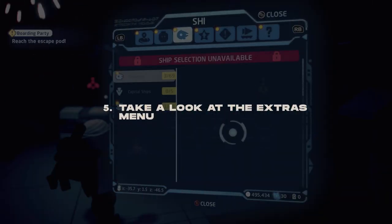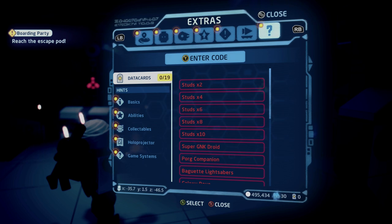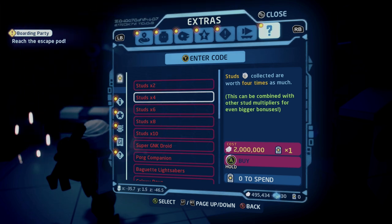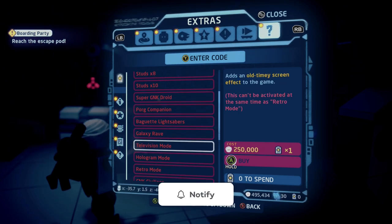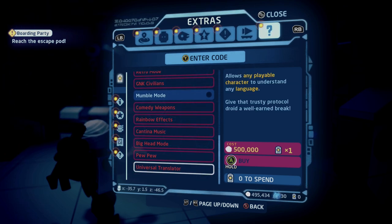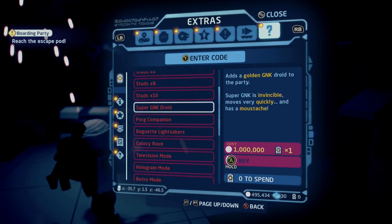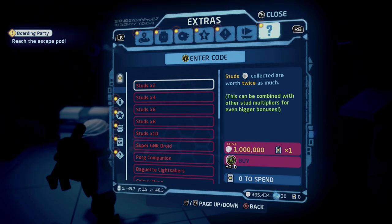Heading back to that extras menu — it kind of acts as the cheat codes from previous Star Wars LEGO games. To access it, bring up your galaxy map and tab all the way to the right to Extras, then click on Data Cards. This gives you a long list of options: mumble mode, turning all NPCs into gonk droids, retro mode, hologram mode, and television mode. You need studs to buy these, but there's also the option to buy stud multipliers — times 2, 4, 6, 8, or 10. I'm saving up for studs times 2 first to earn studs faster, then progressively buying higher multipliers.